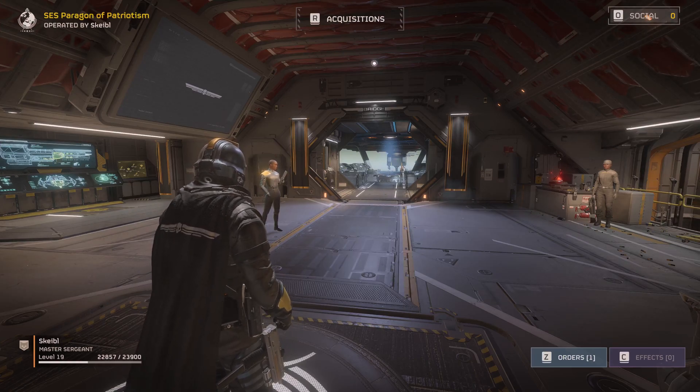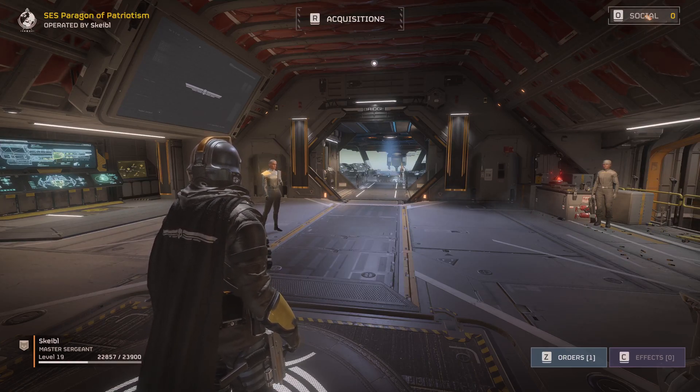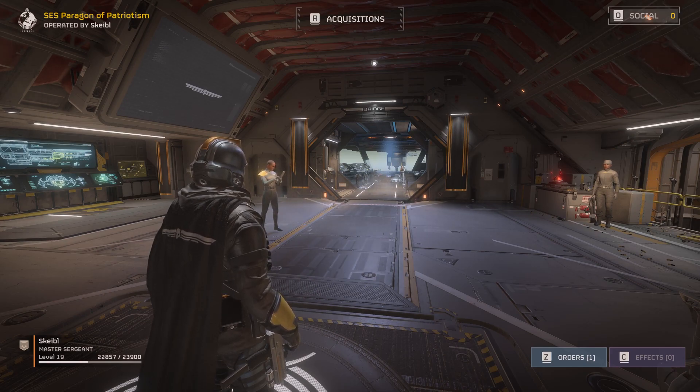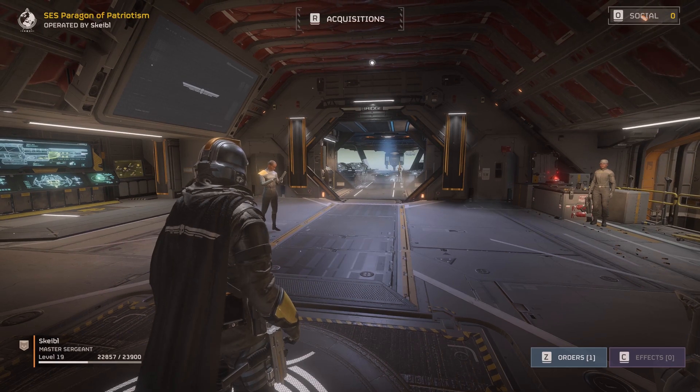Greetings Helldivers! Today I'm going to show you how you can use the mouse and keyboard to input stratagem commands while still retaining movement control and mouse look. I've seen other people suggesting how to use the arrow keys, but then you completely sacrifice your mouse look, and I think this is a much better approach.